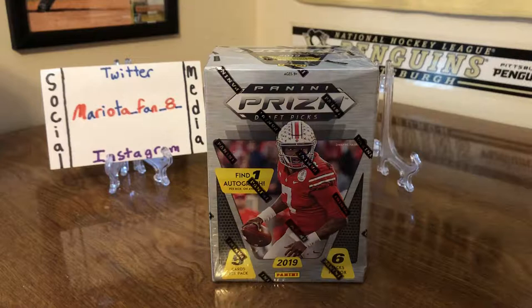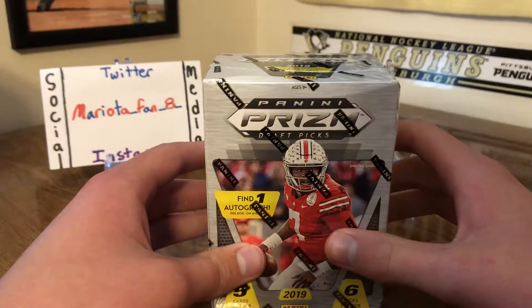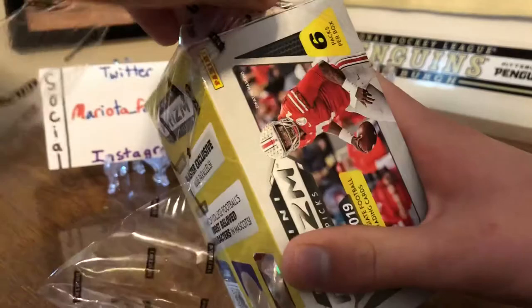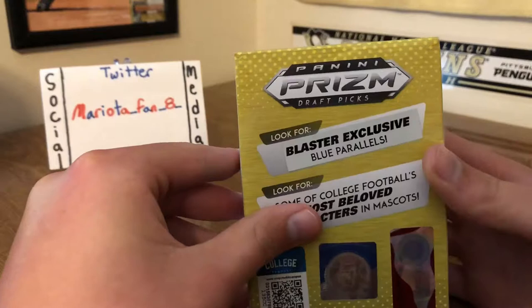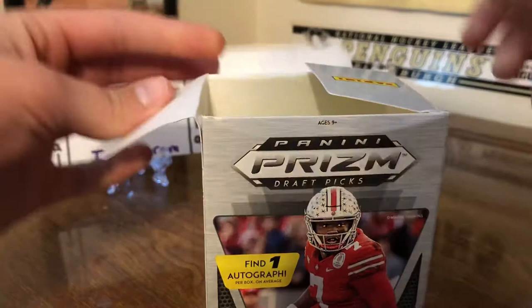What's up guys, MariotaFan8 back here with another box opening. Today we are going to be opening one of these Panini Prism Draft Picks blaster boxes, which guarantees one autograph per box. I haven't opened any of these yet but I'm excited to rip into one. Six packs per box, five cards per pack. You can find some blaster exclusive blue parallels and some mascot cards, so we're guaranteed one autograph per box.